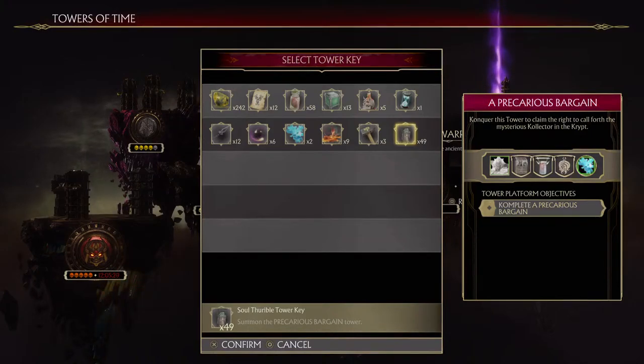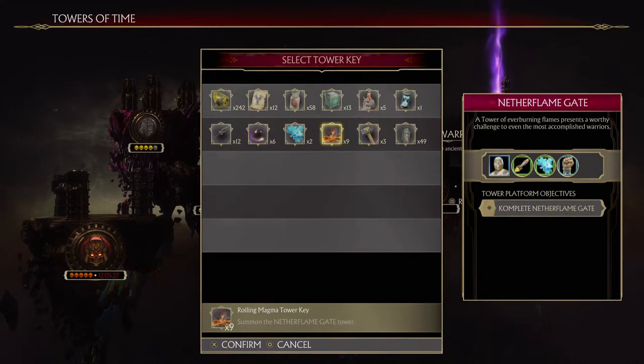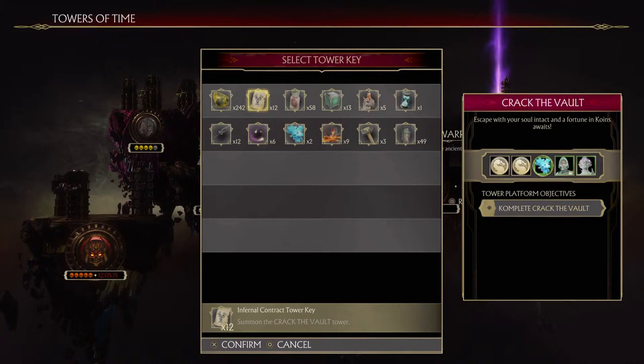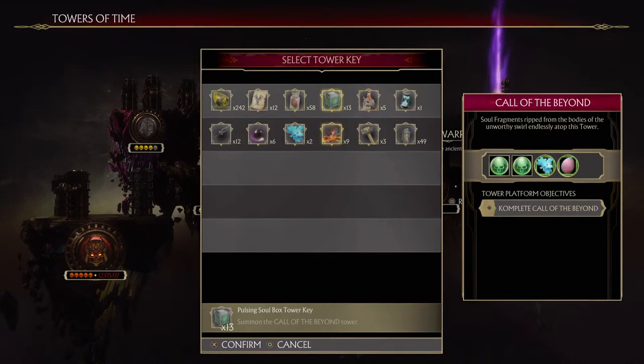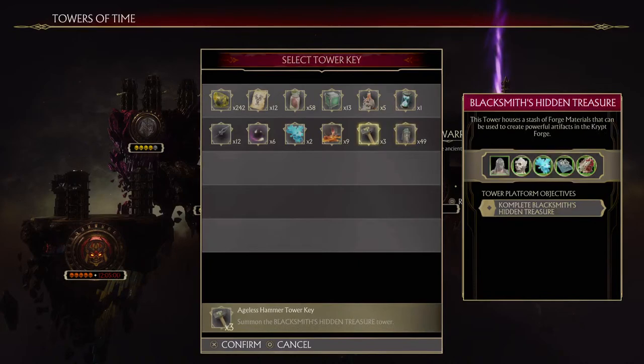Are there any good tower keys? Yes! Like I said — Ageless Hammer, Roiling Magma, Screaming Spirit, Battle Singe, Infernal Contract, Ritual Camp — all of the towers you should do at least once. There are skins and gears to get for all sorts of characters. You should try and do these at least once. I think that's part of the MK11 experience.